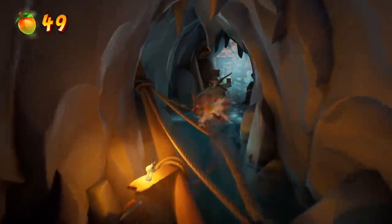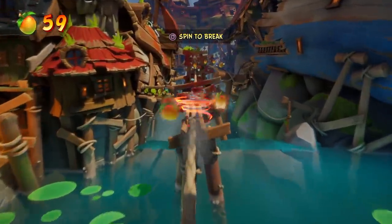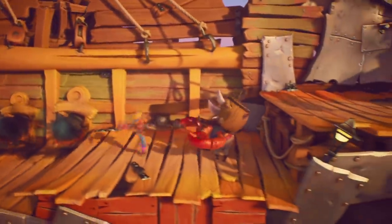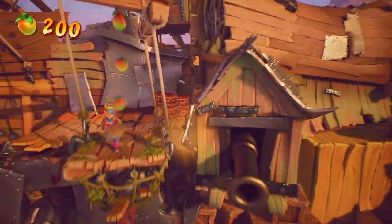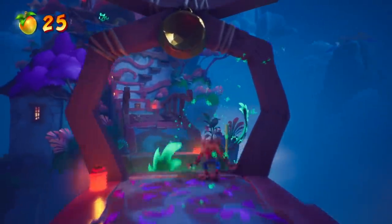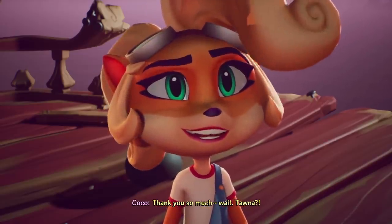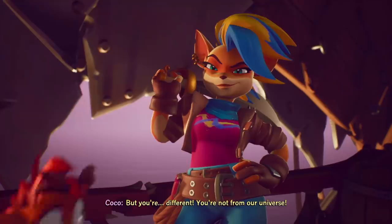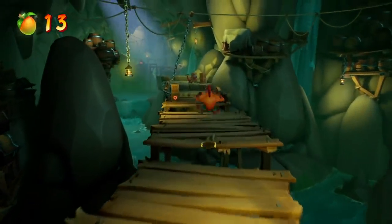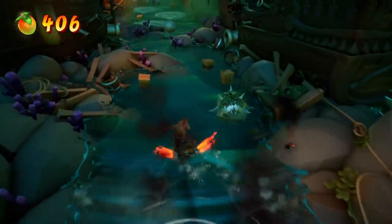Background detail is ramped up as well, with beautifully off-kilter models lending the game that exaggerated look you'd expect from Crash, while still offering a dramatic boost in detail. It's still very much an on-rails experience, but that's perfectly fine for Crash — that's how it should be — and it allows the developers to build some stunning-looking worlds to explore. I especially appreciate the materials quality and lighting. It's a cartoony game for sure, but everything has this tangible feel, almost like what you'd expect from a pre-rendered CGI film.